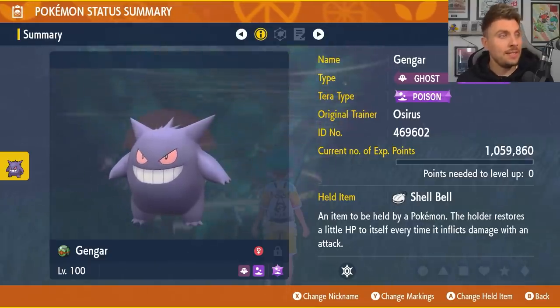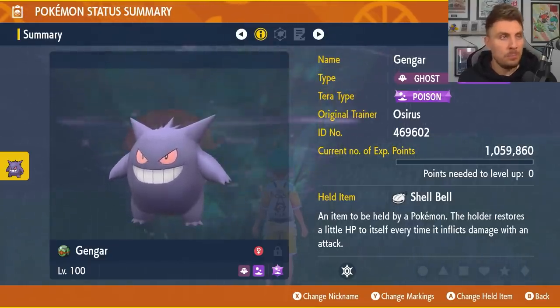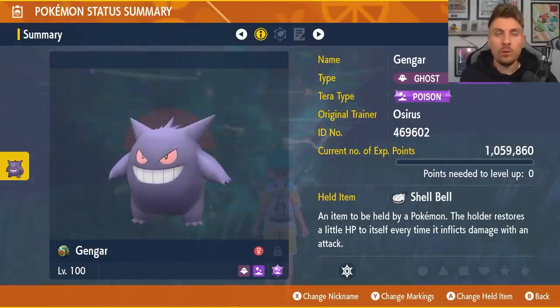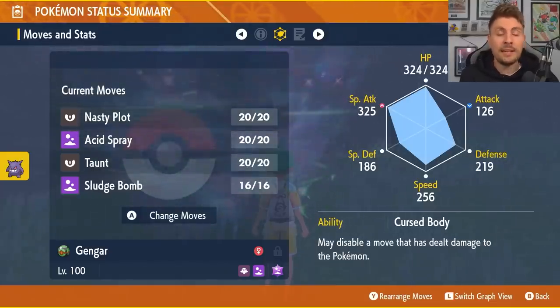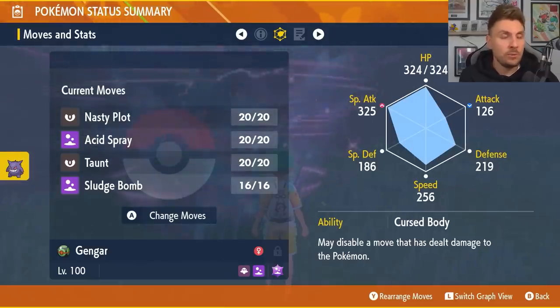The Gengar build we're featuring today is going to be level 100. Its Tera typing is going to be Poison, and it's going to have the Shell Bell as its held item — really important for in-line recovery. Its moveset is going to be Nasty Plot for boosting our Special Attack, and Acid Spray for reducing the Special Defense on the Hisuian Decidueye.